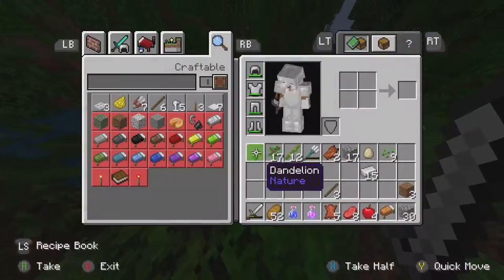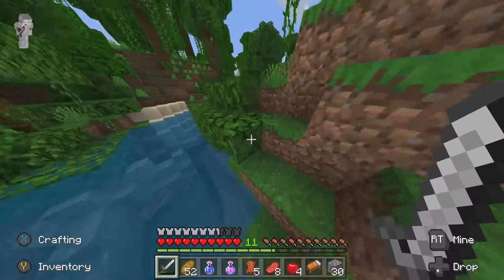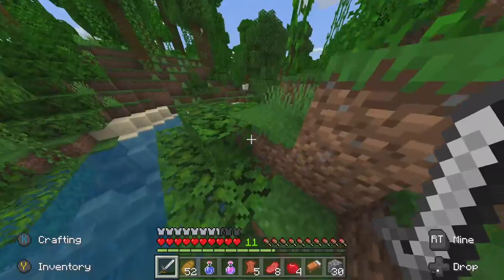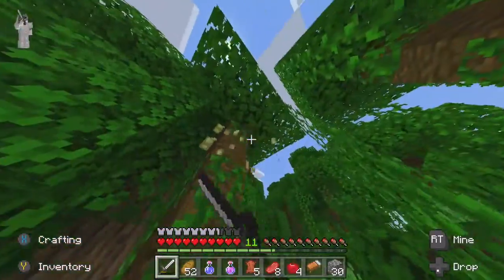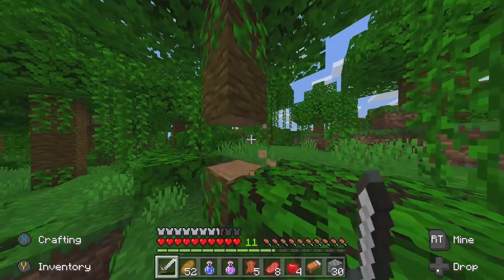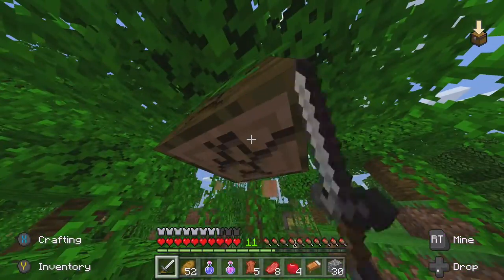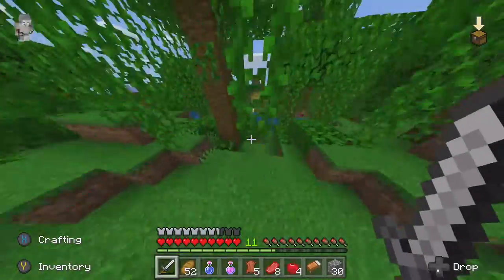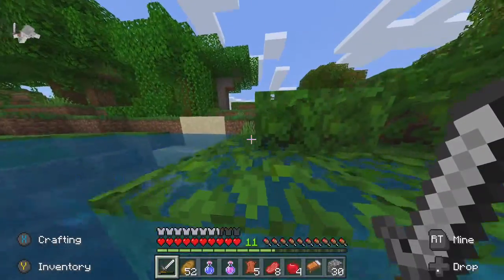I already found some bamboo in this place, so let's see if I can find maybe even a panda or some more bamboo. I'm going to take some cocoa beans and also some acacia logs so I can grow some cocoa beans. But I think that's it for the jungle today. Let's head home.